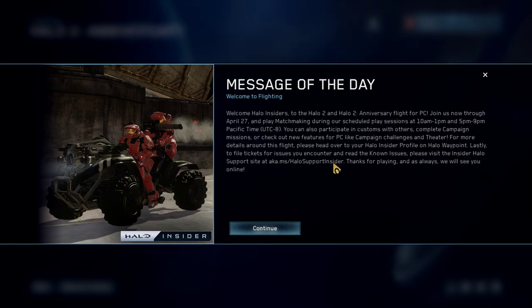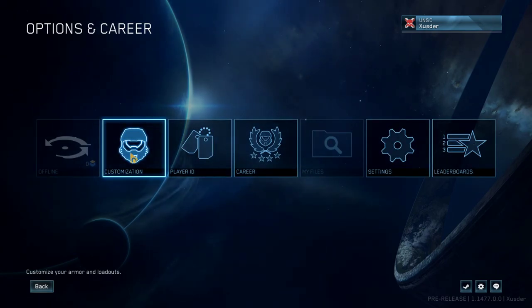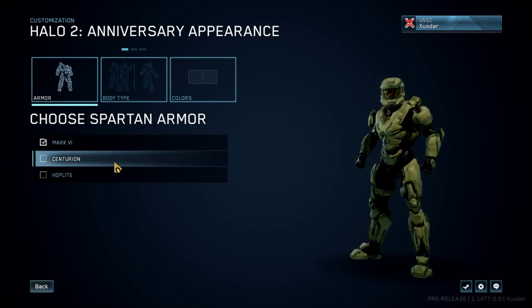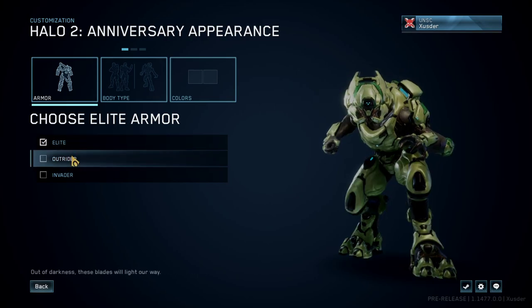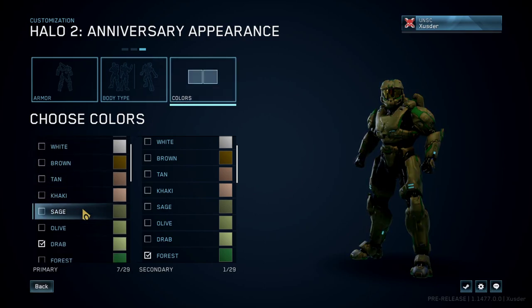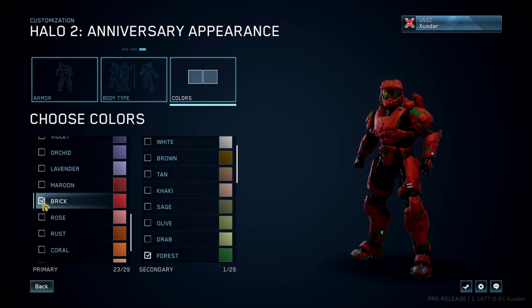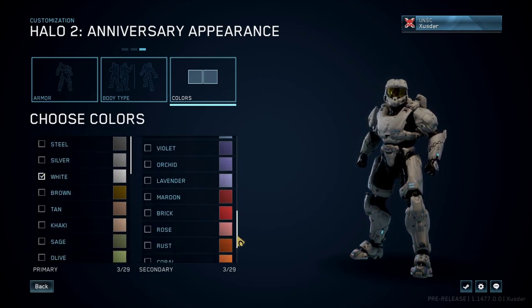You can play matchmaking, complete campaign missions, or check out new features for PC like campaign challenges and theater. Let me go to the options and check my controls and settings. Oh, we get to choose armor! Mark Five Elite — I'd like the standard Elite armor. Of course I'm going to go with the Spartan. Let's go with brick and white.